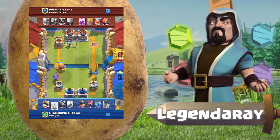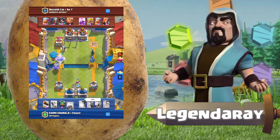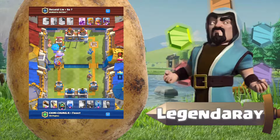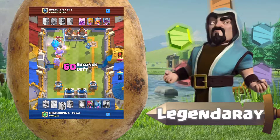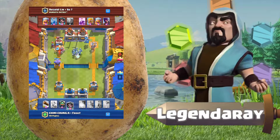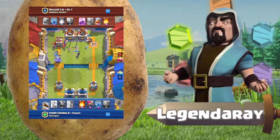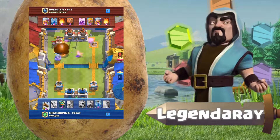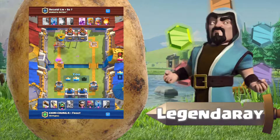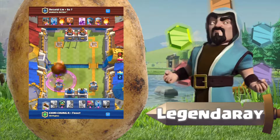I counter the hog with a mega minion. The bandit dashes all the way over to the hog — not complaining! My clan mate puts down a balloon, accidentally plays a miner. Lightning on both wizards gets the giant and the balloon to the tower. There's a good fireball opportunity and that gets us the second crown in the battle.